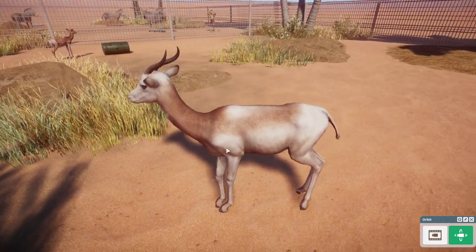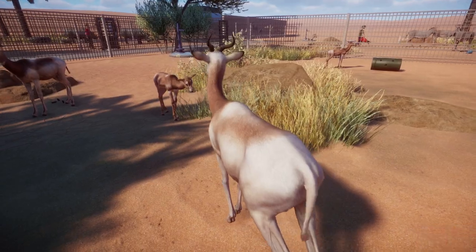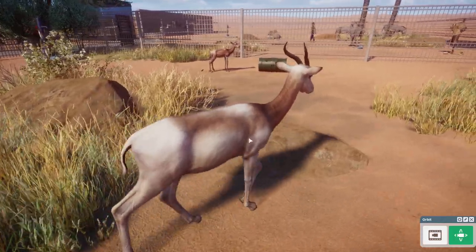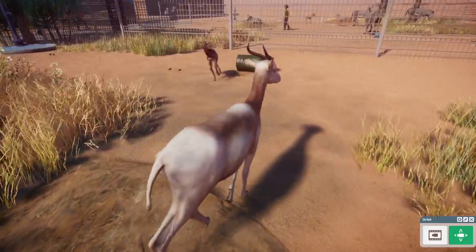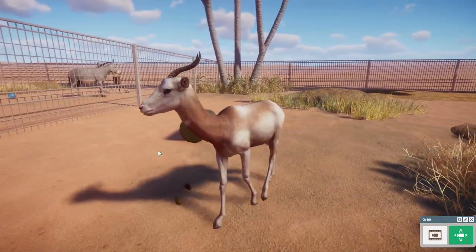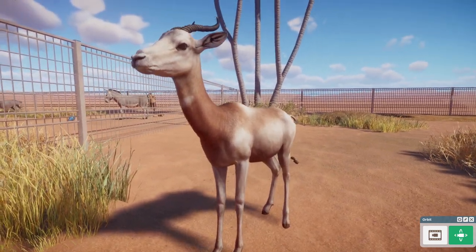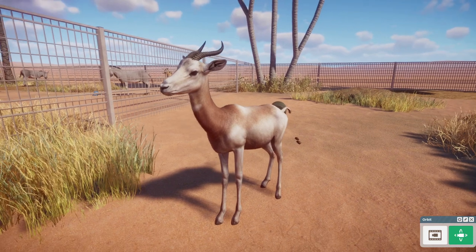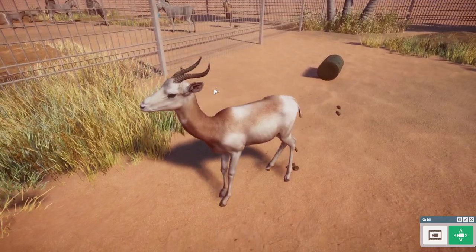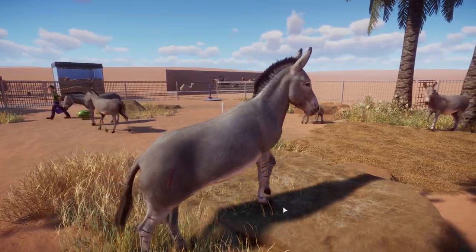The dama gazelle has a very long neck and thin legs so it can stay as far away from the hot desert sand as possible. This is one of the bigger gazelles and will definitely be an eyesight for your guests to marvel at, because they look amazing — Frontier outdid themselves with the horns and the markings on them. Antelopes and gazelles are always cool to have, and having different species that look very different is great.